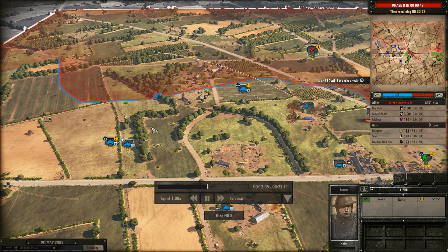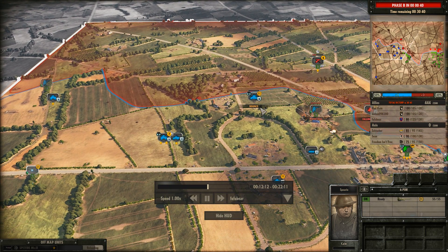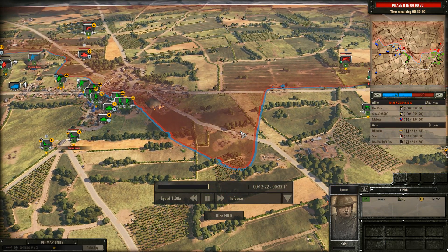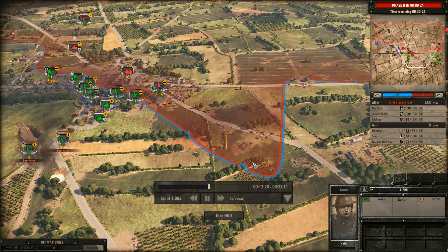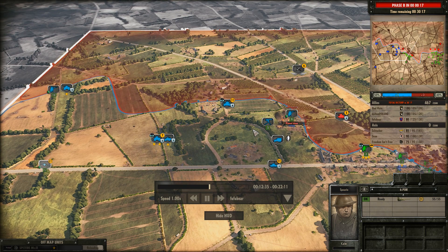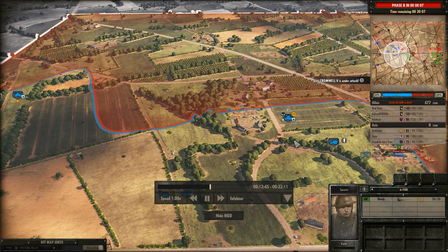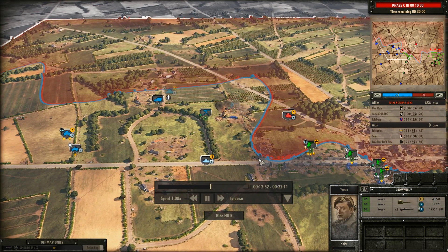The Germans are definitely trying to make headway here. It might just be one or two infantry groups holding this and projecting a bit of force into the area. With Phase B 15 seconds away, the question is does Freedom Isn't Free have enough points saved up — is he going to immediately field quite a few tanks, or does he not have that many points and have to wait?